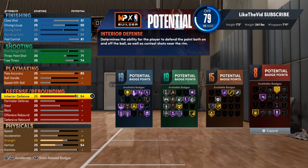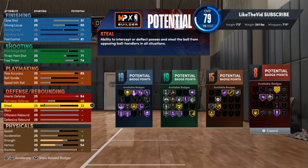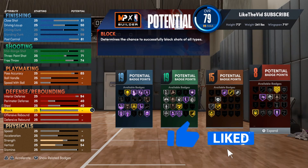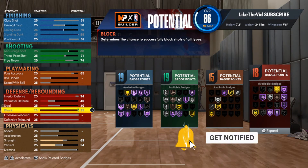Now for the defense, where this build actually shines and is really versatile. Interior defense I only got at 94 — I didn't feel like I needed to max it out; it's been debatable over the past couple of games. I will put on a little bit of perimeter defense just to make sure you can get some decent contests out there, because with bad perimeter defense those little small point guards are able to pull up on you and do crazy animations. Trust me, you need perimeter D.